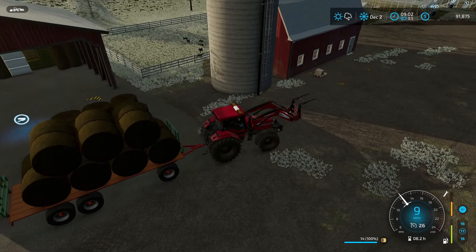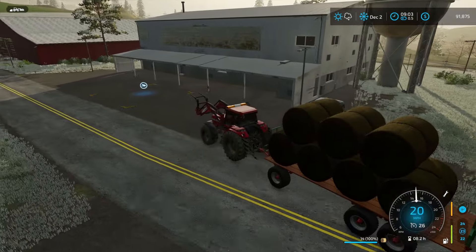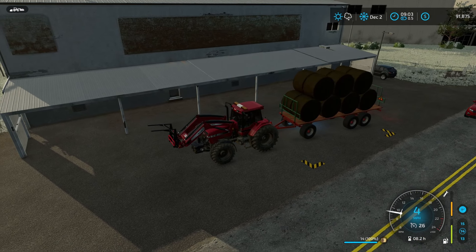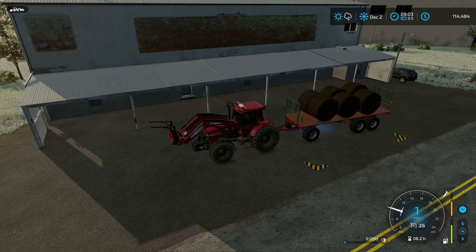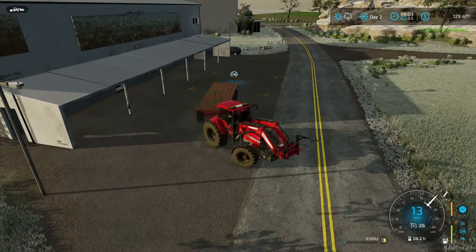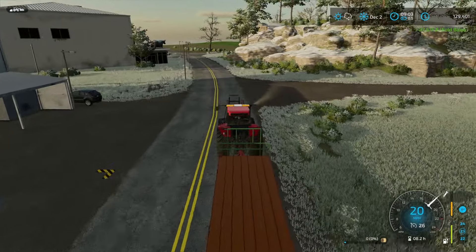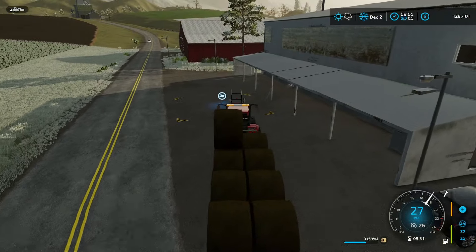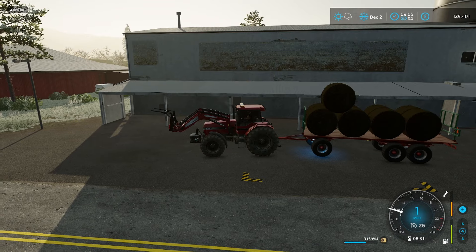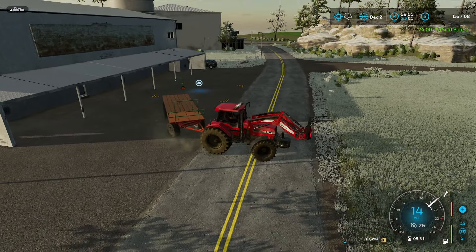Should be able to get 14 of them on here, so that means I'm going to make two trips. Let's go ahead and see exactly how much this 14 bales makes for us. $37,000 — all right, that's not bad. I mean, I should be able to get a new tractor for that. How much are we going to make here on the next set of nine? Go ahead and unload them right here. $24,000 — that means I made $59,000 on that.